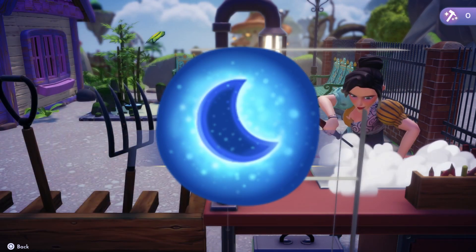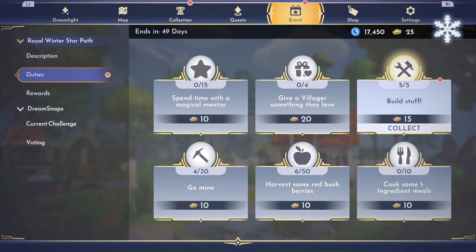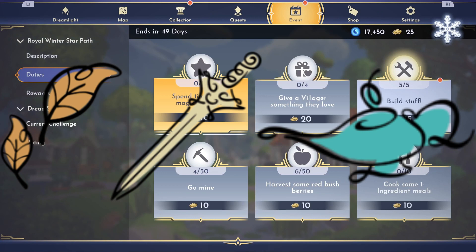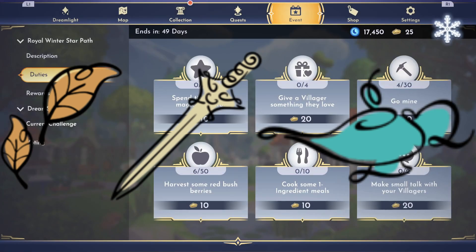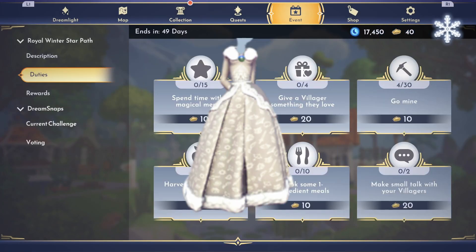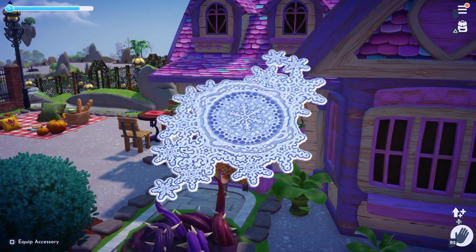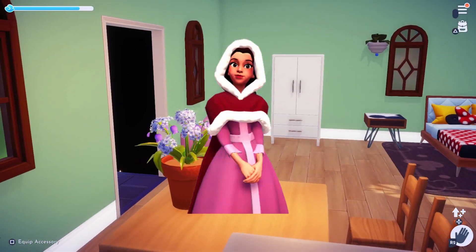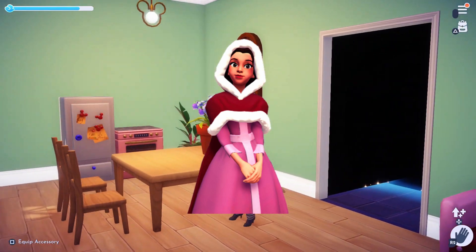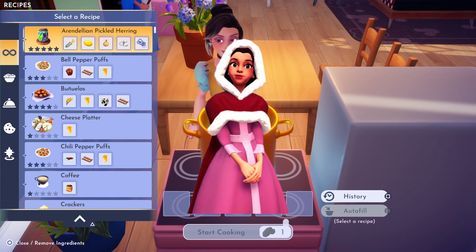Moving on to page 5, we start off with our 400 Moonstones for 40 Tokens. On this page we have 3 Motifs again for 10 Tokens each, all following the same design as the others. Then we have our next Clothing Item, this gorgeous Grey Winter Gala Gown for 30 Tokens. We also get to collect the beautiful Luxury Snowflake Rug for 40 Tokens. And the final item on this page is the first of 2 character Dream Styles — the Winter's Wonder Bell for 50 Tokens.